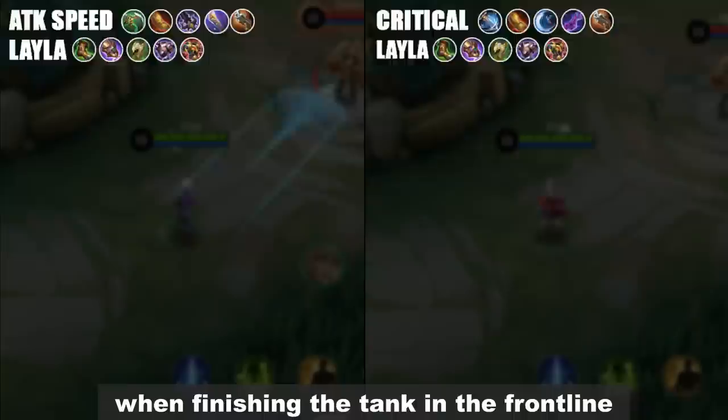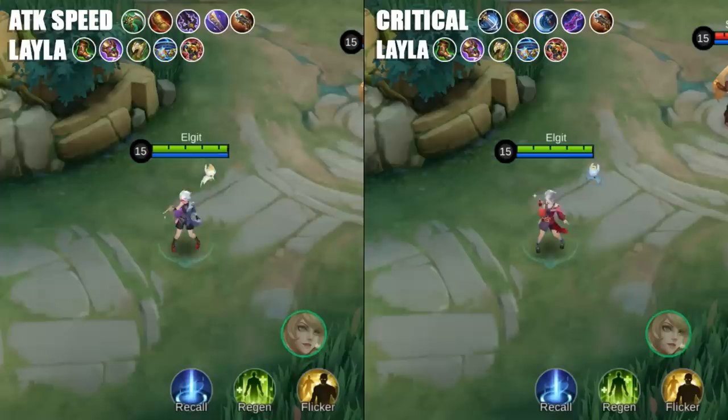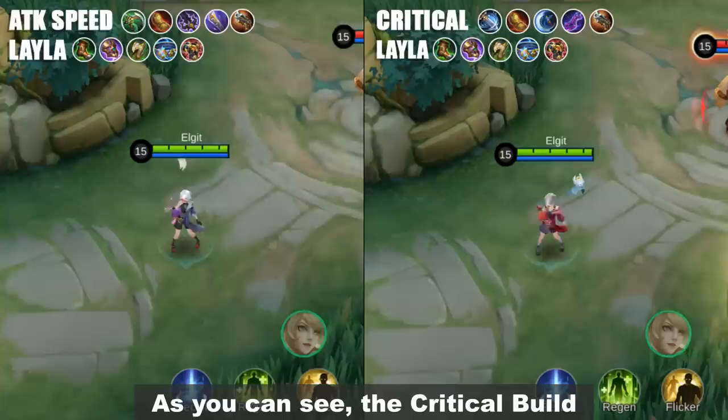It's because our tank Layla is wearing Blade Armor with a 20% crit damage reduction. But what if we remove the Blade Armor and replace it with another physical defense item? As you can see, the critical build is now slightly faster when killing our tank Layla.